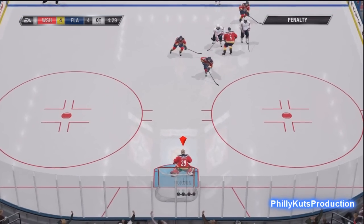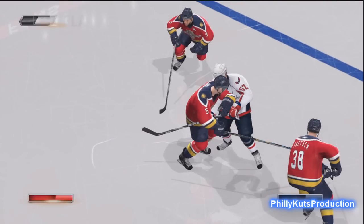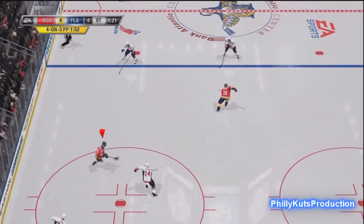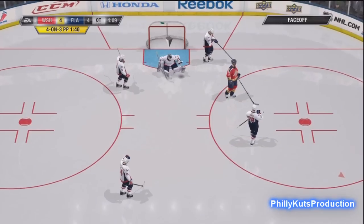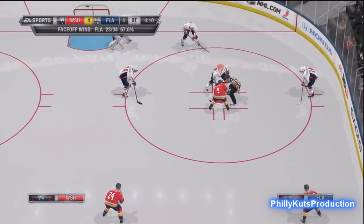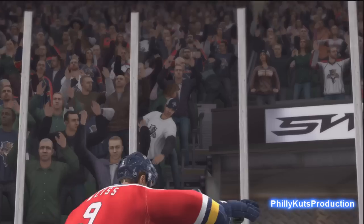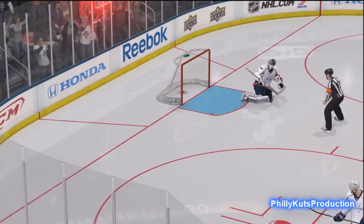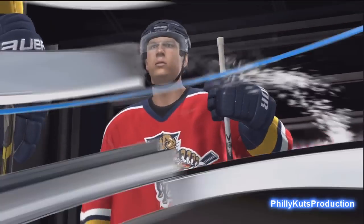Here we are in OT, 4-4. My back is up against the wall — Washington has all the momentum. I really thought that goal was going to go in but it hits the back iron, and that still happens about 3 or 4 times a game. With the score tied in overtime I get the snap shot and there's the spotlight — that's one of the new 200-plus game improvements now available. Right on the box it says there are over 200, maybe even 250 game improvements, and that's one of them.